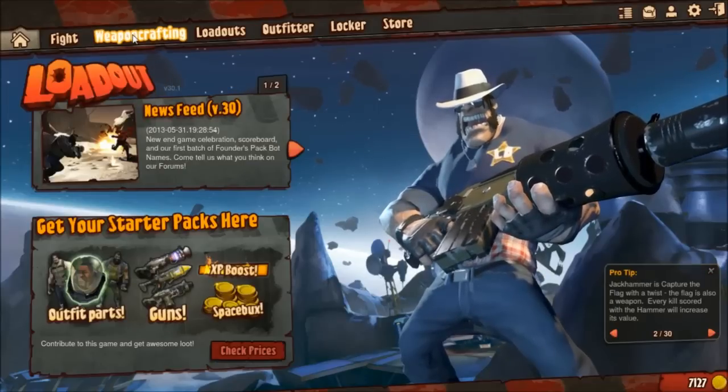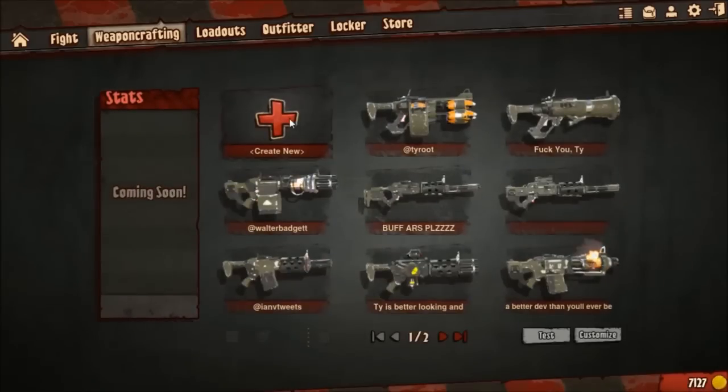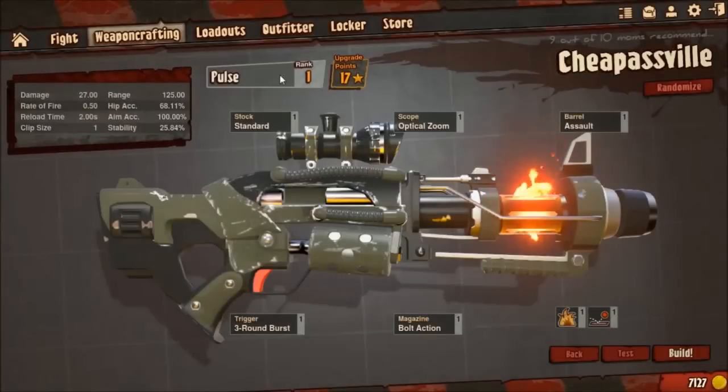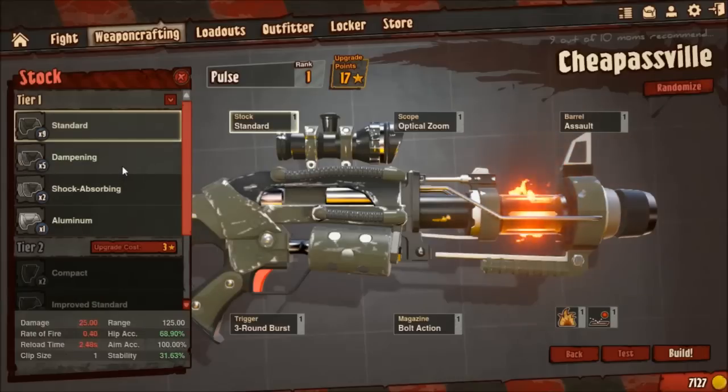Hey guys, this is Bigness here with loadout lesson number 6 — how to be a cheapass. In this episode, I'm going to show you how to make 4 guns on a new account. Since I've seen some complaints on the forums about people saying that you have to spend space bucks to get decent weapons, and that's just not the truth.